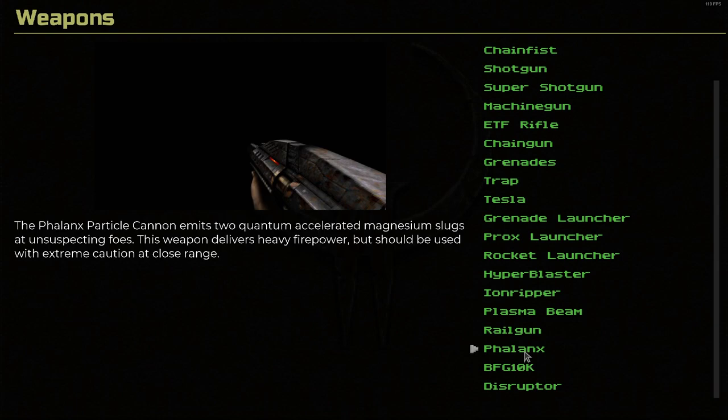The Phalanx. The Phalanx particle cannon emits two quantum-accelerated magnesium slugs at unsuspecting foes. This weapon delivers heavy firepower but should be used with extreme caution at close range. It's another weapon I didn't use until I started playing the remaster — and I was surprised by it. Here's the original model. It's basically a rocket launcher but it shoots two rockets instead of one, it's a lot more deadly, and it can kill you yourself really fast if you're not careful with this thing.